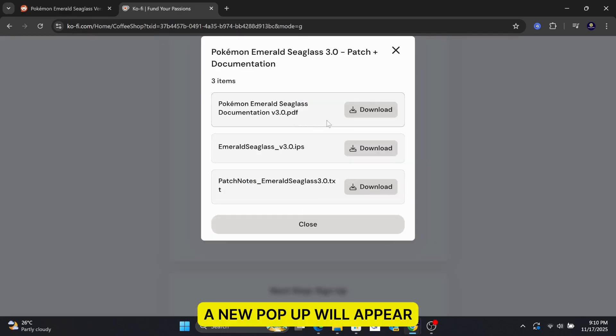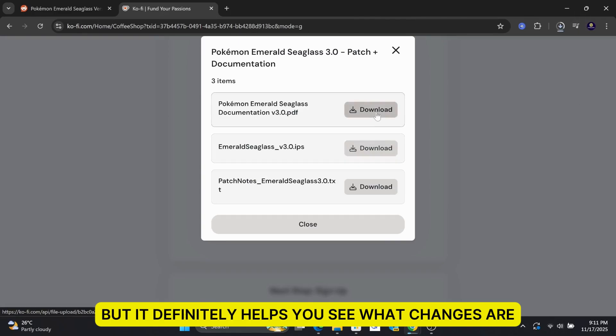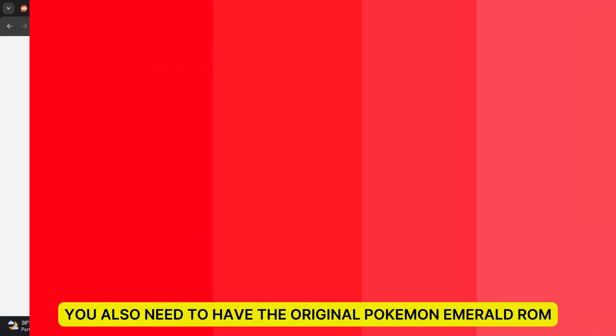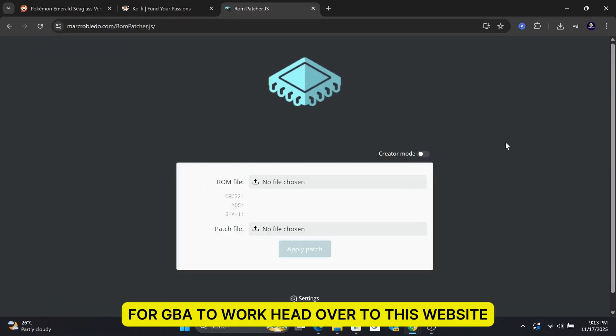A new popup will appear. You will only need the IPS file in the middle, but it definitely helps you see what changes or Pokemon are in the game by downloading the other two files. You also need to have the original Pokemon Emerald ROM for GBA to work. Head over to this website that I will provide in the video description.